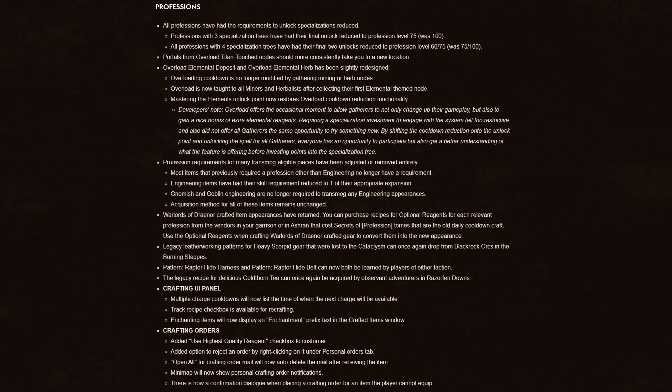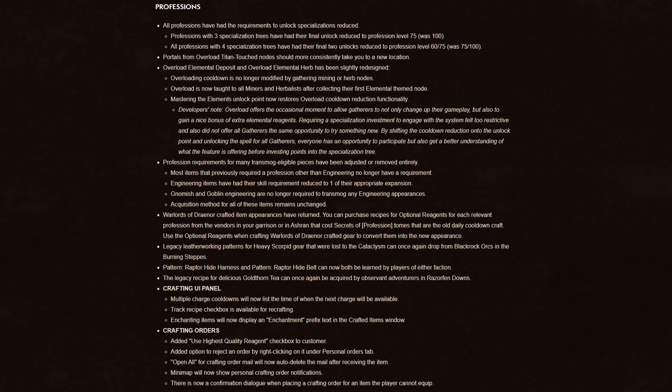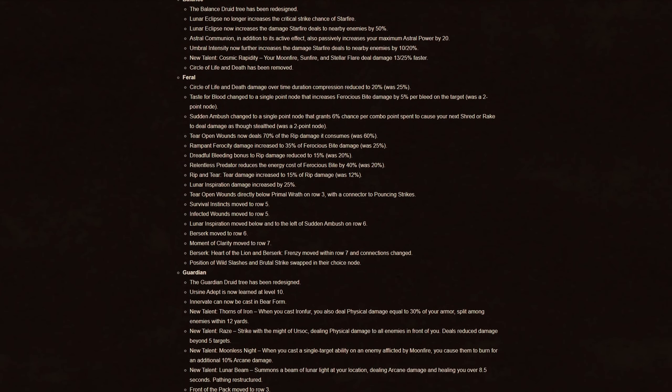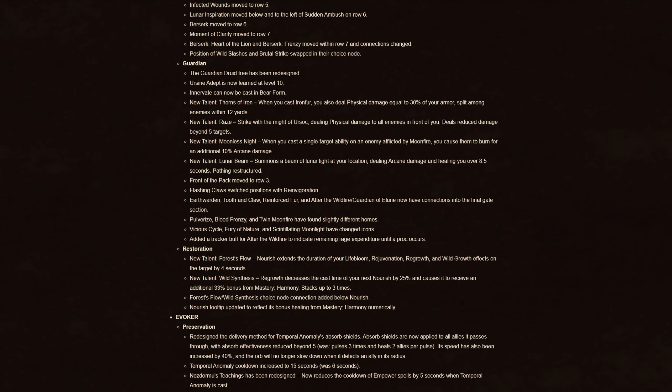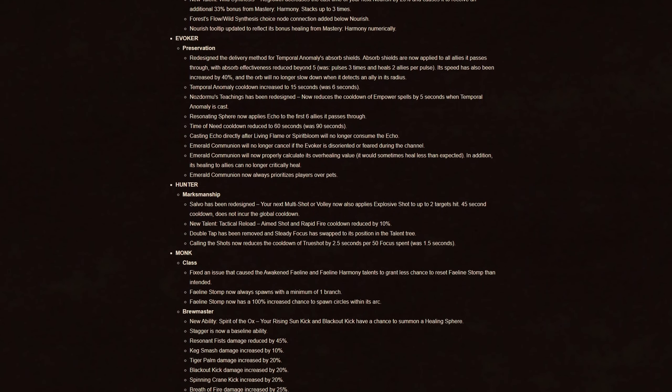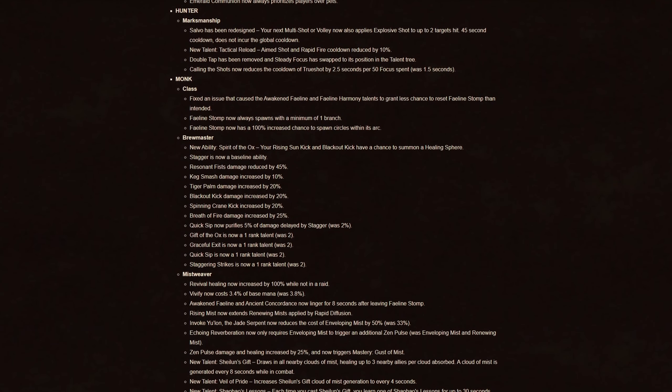There are also some huge changes coming to professions. They are changing the cost to unlock specializations for professions with three trees from 100 points to 75, and professions with four trees are having their final two unlocks reduced to 60 and 75, down from 75 and 100. There are also multiple little tweaks and fixes, and I'll link the patch notes in the description if you want to read more about that.